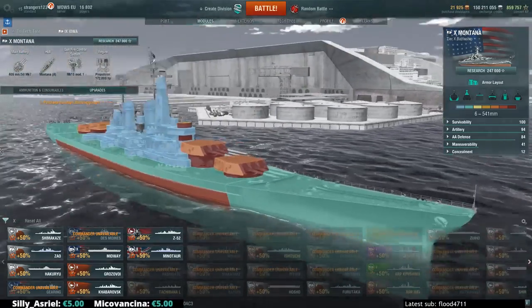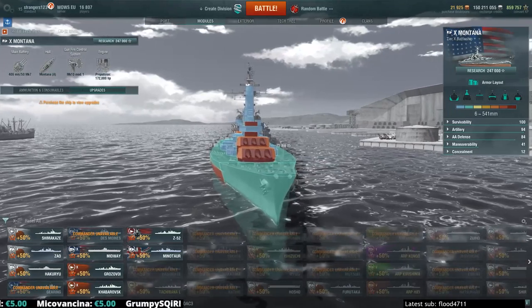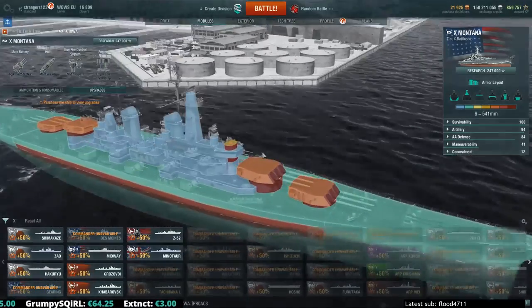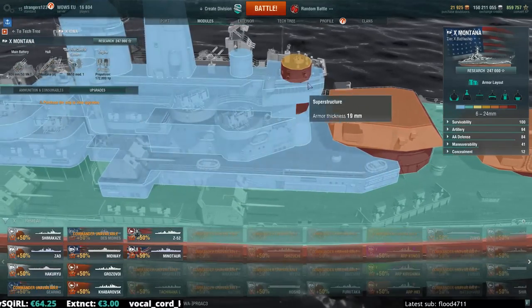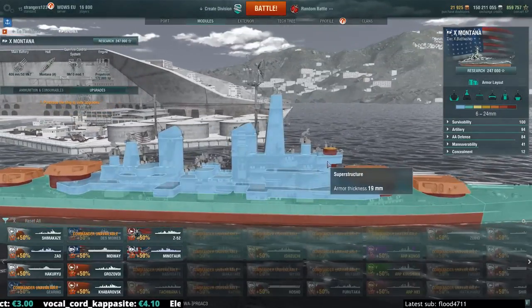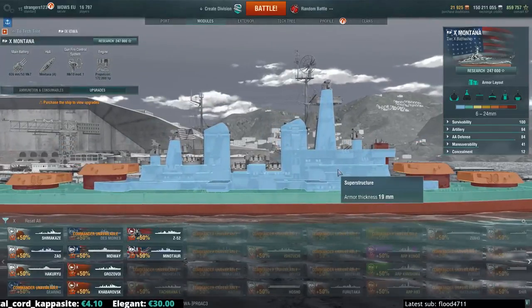Into 19mm standard superstructure, but frontally you do have a pretty sizable conning tower profile, which does make it harder for certain ships to be able to just lolpen your superstructure from the front. You do have these pretty sizable conning towers, which realistically would be completely inside the bridge area. But when it comes to HE shells, it doesn't really matter, because it's 19mm here and it's going to take the shell most likely for damage up until the point you saturate it.